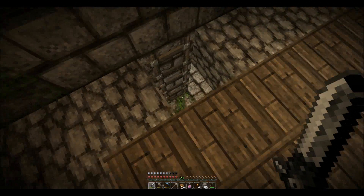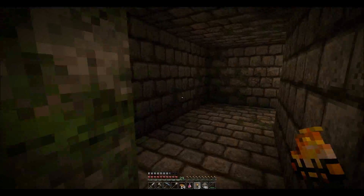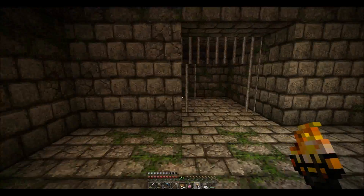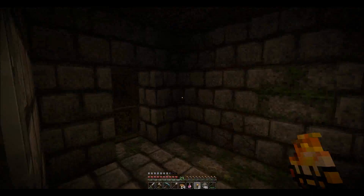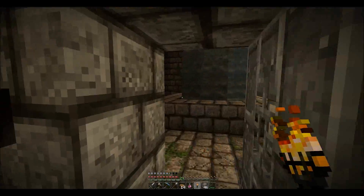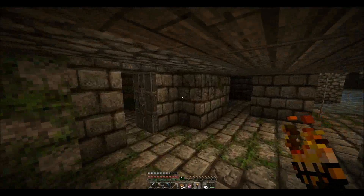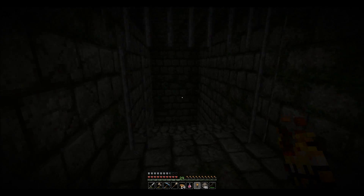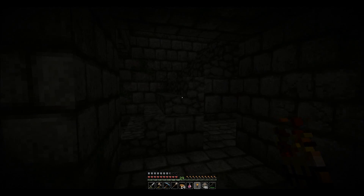One player is down to half a heart from a witch's poison — not just from the storm. They continue exploring the last section, noting there's so much more to come back to. They also reminisce about how normal apples used to only be obtainable in strongholds specifically, before Minecraft changed it so they drop from oak trees.